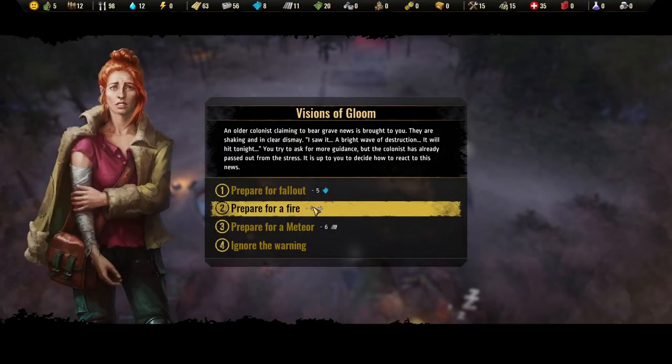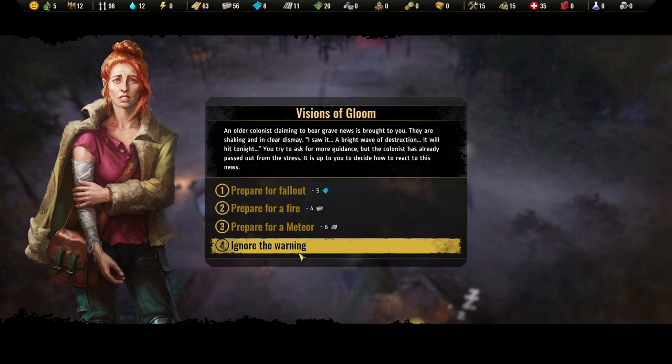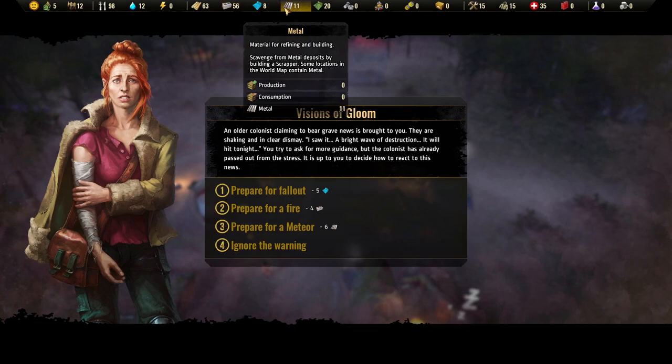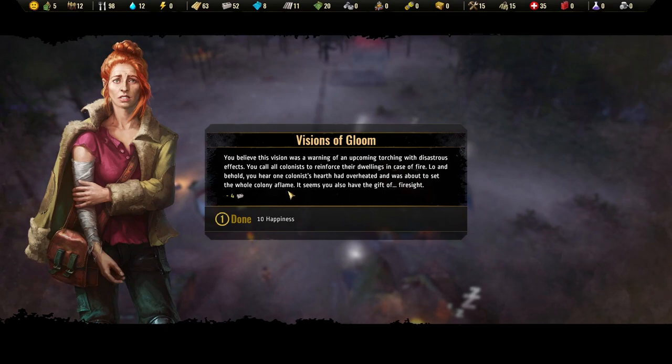A quest has popped up: 'Visions of Gloom.' An older colonist claims to have a vision of destruction coming tonight. We're asked how to react — prepare for fallout, fire, meteor, or ignore the warning. Preparing for a meteor means losing metals, which would be a major setback. Let's prepare for a fire instead — at least we prepared for something.